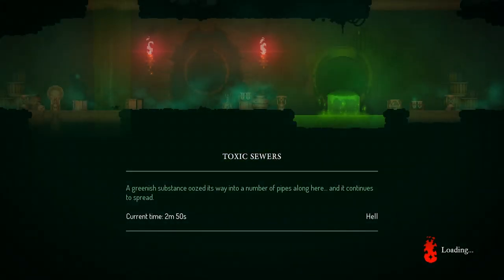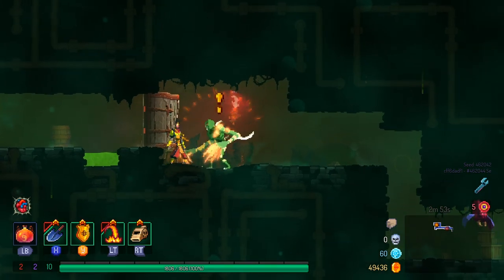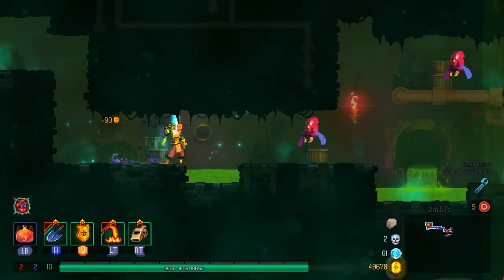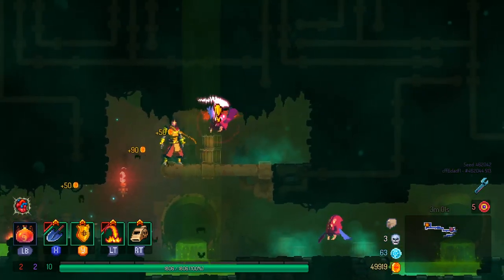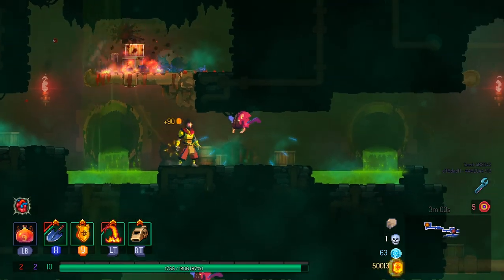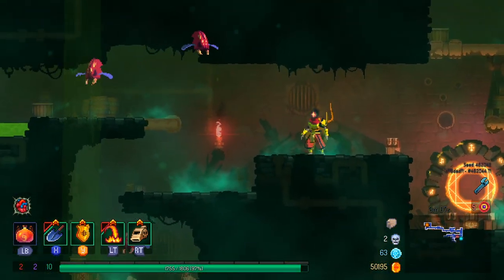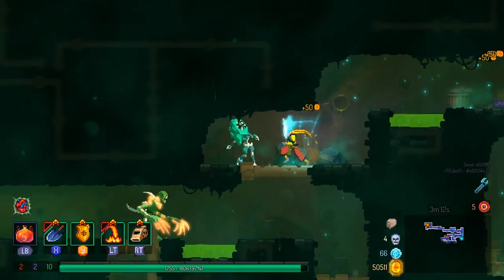I would certainly love to see other items like this in the game — things that are less focused around just killing stuff. Dead Cells is way more of an action game than it is a roguelite compared to a lot of other examples of the genre. Stuff like getting a little bit more manipulation — something I've been talking about a lot recently — would be very welcome.